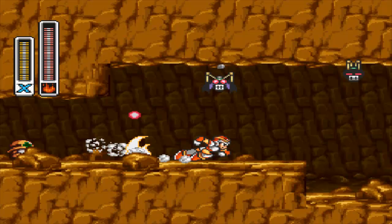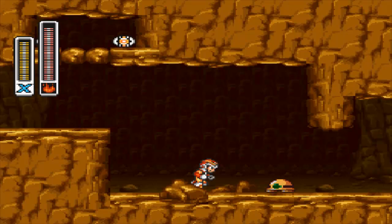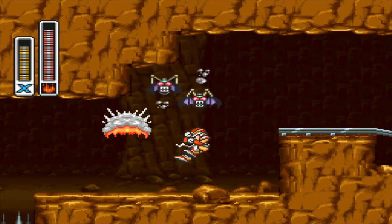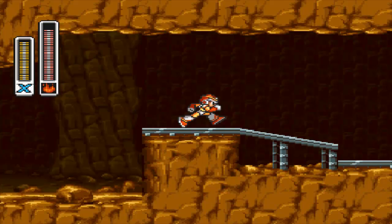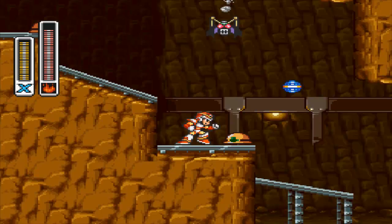Just keep going. If you don't destroy him before you reach the spikes, he will just fall into the spike pit and die. I guess it's one-shot time for him too. Life! Did not see that.